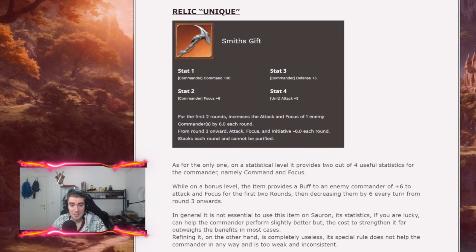Talking about Sauron's Relic, the Smith Gift provides only two good statistics out of four — only command and focus are good for him. The bonus effect provides a buff to the enemy commander of plus 6 attack and focus for the first two rounds, then decreases by 6 each round until the end of battle, so it's not a great effect and is almost useless. I suggest you just unlock it and don't upgrade it — you already get free statistics with 10 mithril.